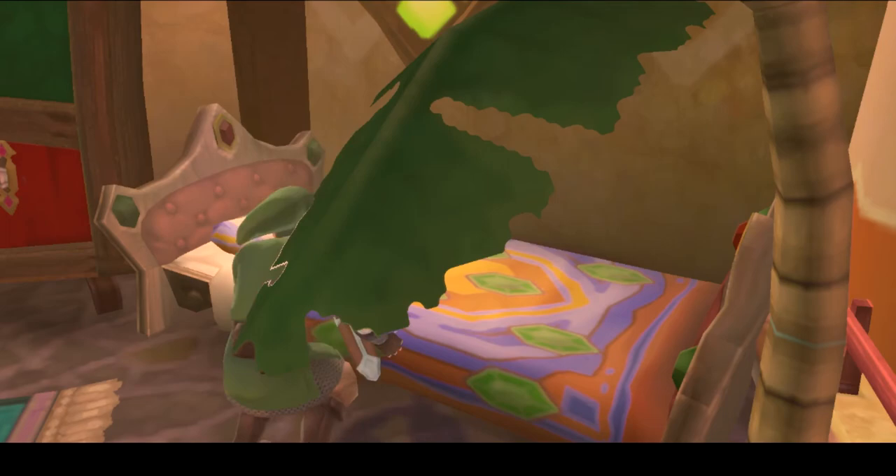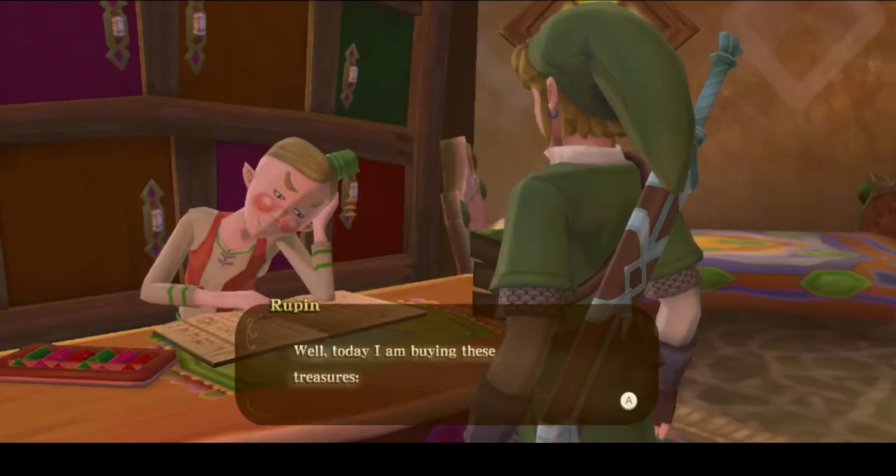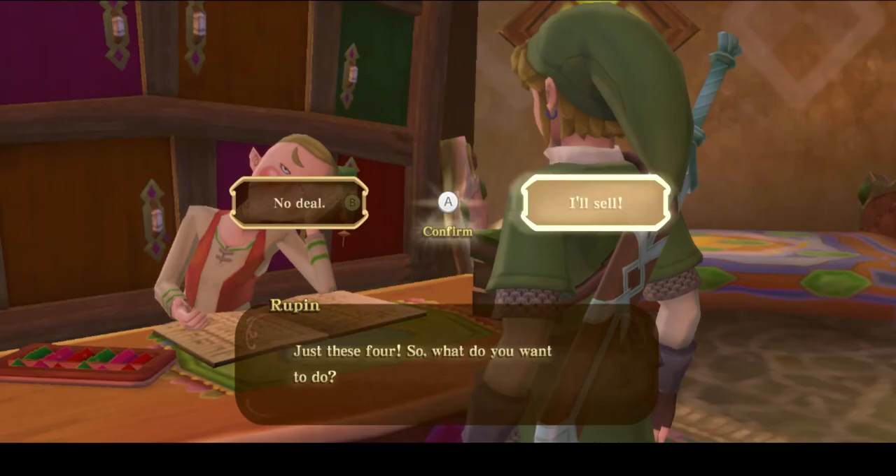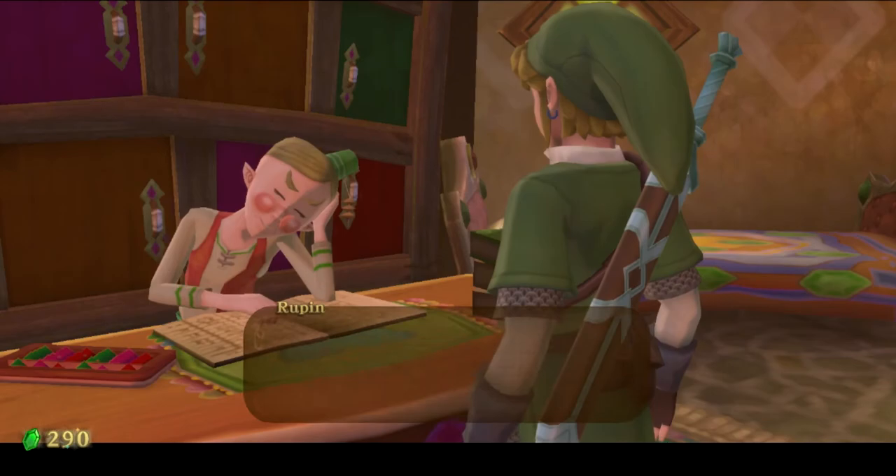Go ahead and talk to Rupin, who will purchase four items at random every night. Go ahead and check if one of your three items is on his list. If it is, sell it to him. If it's not, go to sleep in his bed and demand he buys it from you. With enough motivation from sleep deprivation, he will eventually give in to your demands and purchase all your goods.